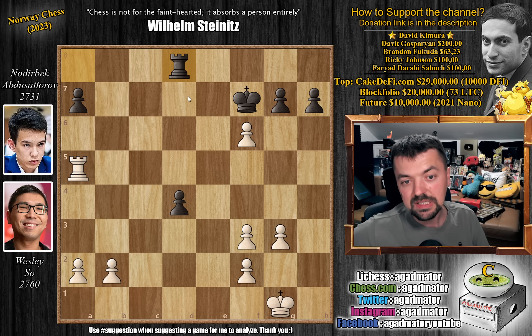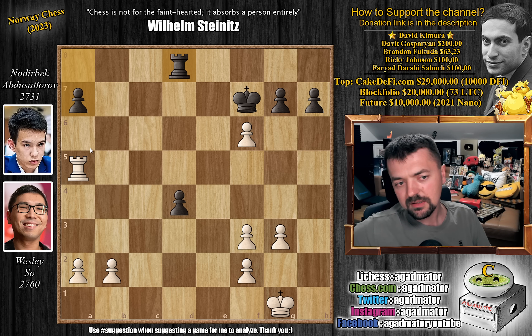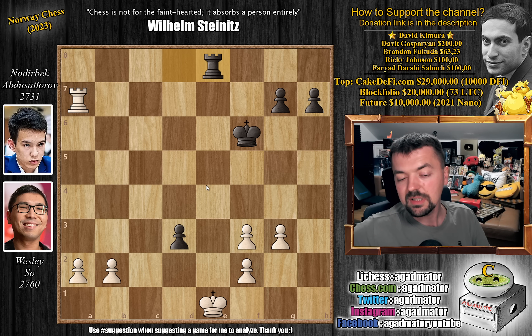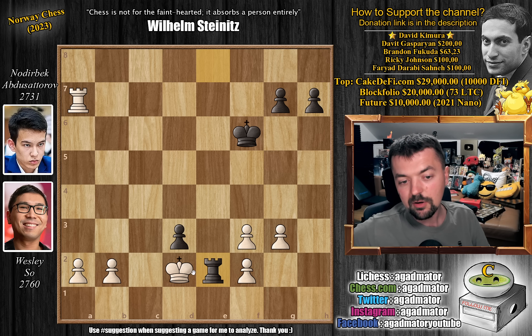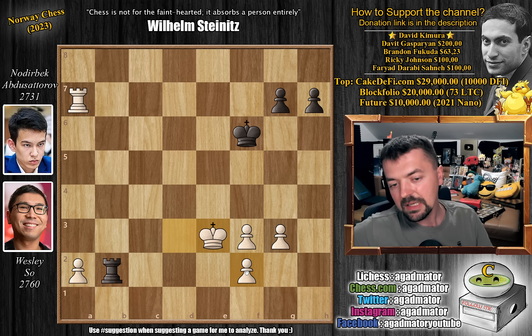So Noderbeck tries one last idea — rook to d8. Even though he's down material, he has the passed d-pawn, and if he can push it, it's game over. But Wesley, not one to be tricked easily, just plays king to f1 — really a sign of a great player. Because rook captures on a7 comes with check, and even rook captures on a7 is winning. But king to f1 is just a gentleman's move. To give an example: rook captures on a7, king captures on f6, king to f1, d3, king to e1, and you get rook to e8 with check because the rook wants to go to e2. You cannot keep pushing the pawn. King to d2, rook to e2 with check, and now king captures on d3. You can capture on b2 or f2, but none of them really work — you're still down two pawns.